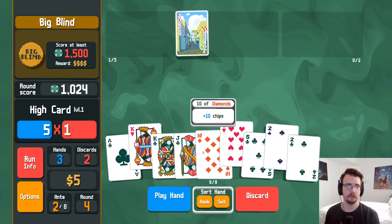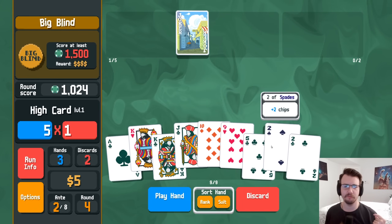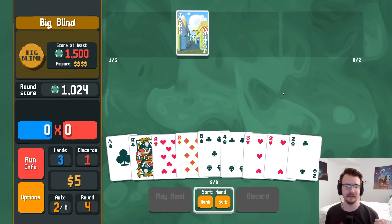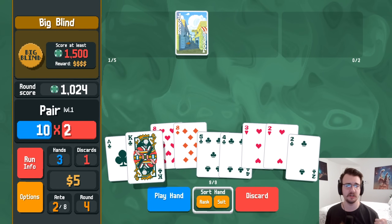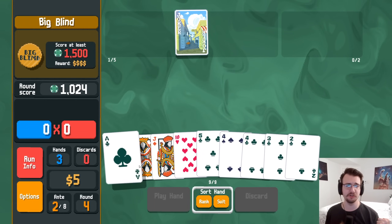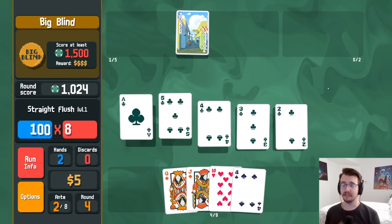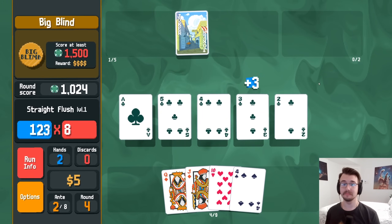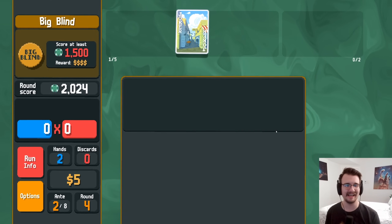Discard these and try to go from the bottom — if I don't hit it I'll just take what they give me. Screw it, see if I can get it. I got it! Oh, I got a traditional straight flush, no fancy tricks needed. Nice. A thousand flat — that's the lowest straight flush I can get.